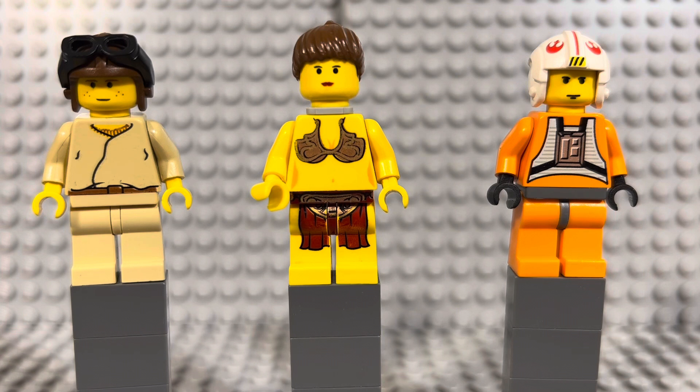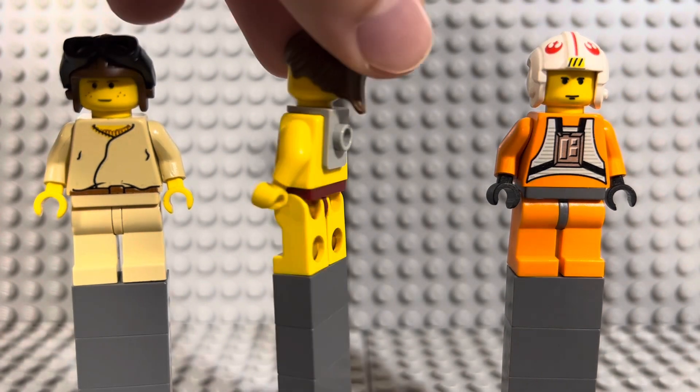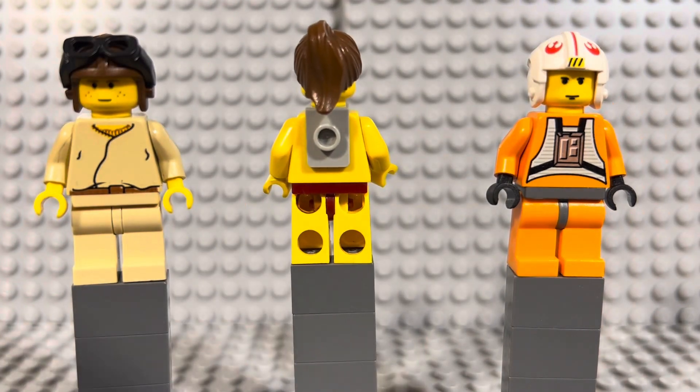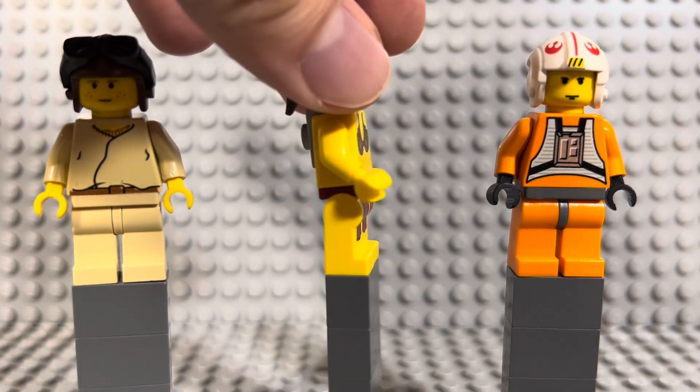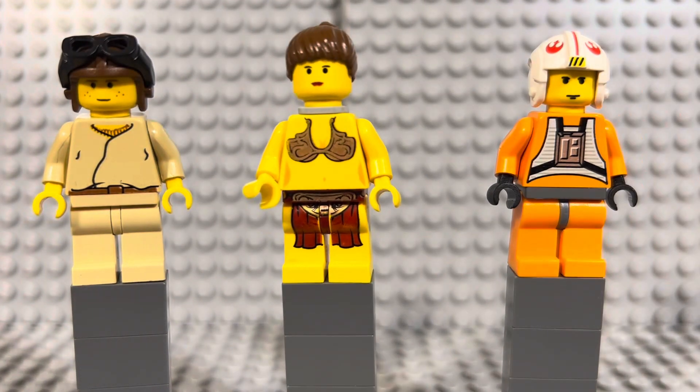In the middle we have Princess Leia in her slave outfit. This is a much rarer minifigure — she only came out in one set in 2003, Jabba's Palace. To get her in good condition you're going to pay a minimum of thirty dollars. She's got pretty decent printing for the time, yellow skin, standard ponytail, no back printing, but she does include a bracket which Bricklink requires for a complete figure.